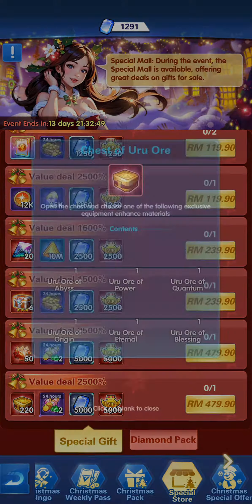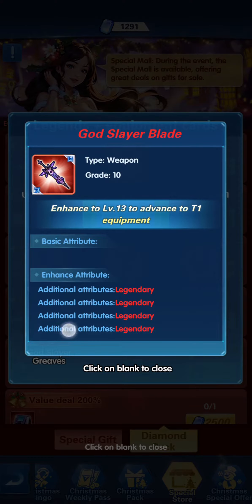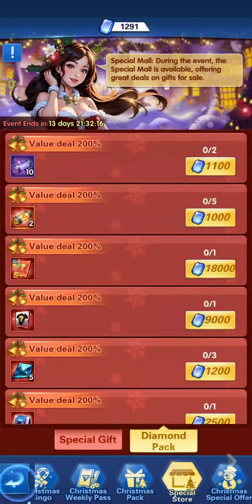You have the common summon scrolls, the faction, S-plus relics, and custom cards. Now for this one — the Legend Plus Equipment Card — which people still don't fully understand. It gives additional attributes at legendary rank.